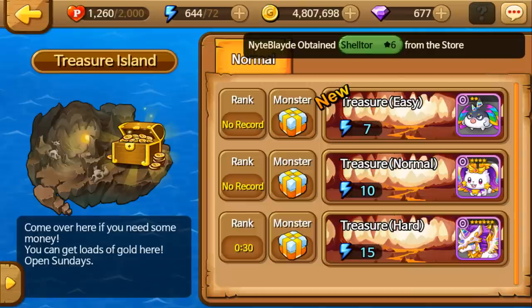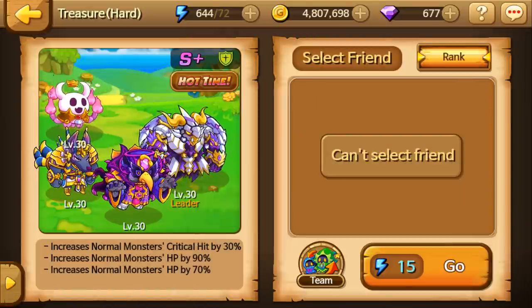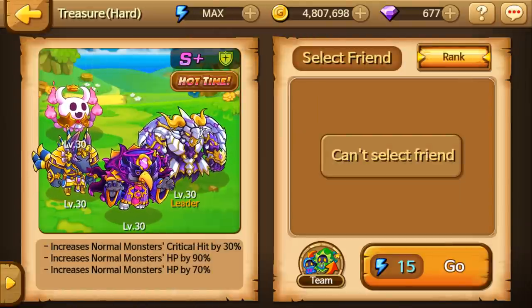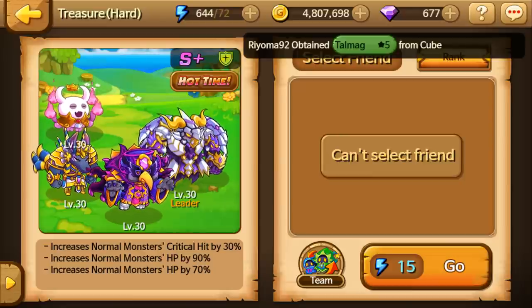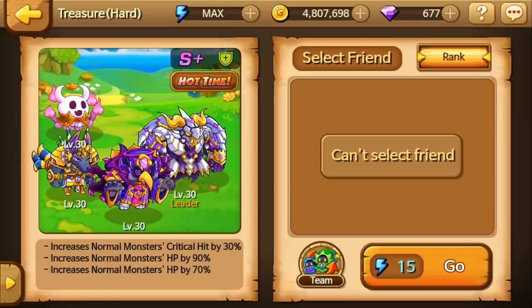You can go into the Treasure Island dungeons. These are special dungeons that show up at random times of the week — usually on a weekend, but sometimes a different day. You can go to facebook.com/monstersquad and check their updates. They always post an update calendar with events for the rest of the week, so you can find out which day the Treasure Island dungeon is going to be open.